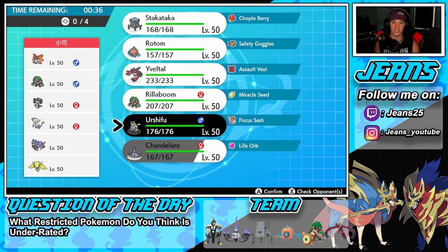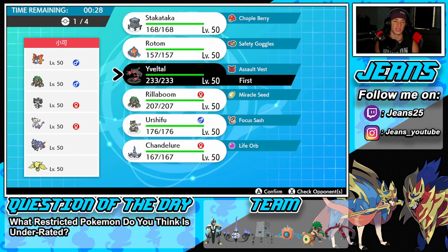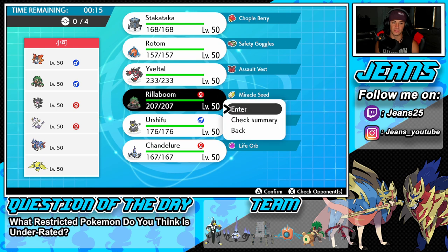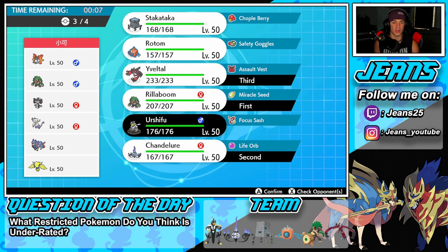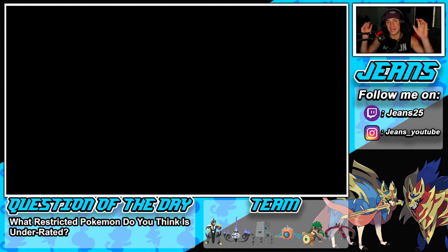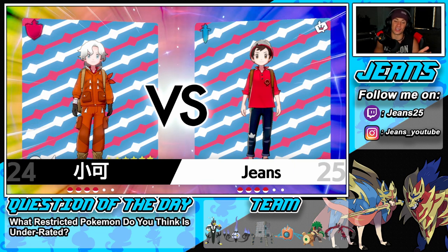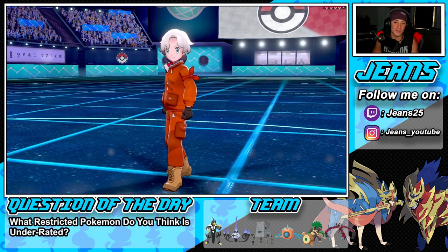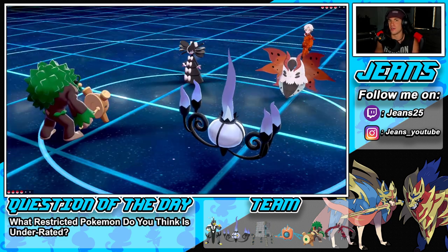He doesn't have Tailwind but he does have Fake Out. I want Chandelure somewhere on the team, same thing with Urshifu, but I think I'm going to lead Chandelure in case he leads Zacian — though I'm scared of Regieleki too. I'll go Chandelure and Rillaboom, with Yveltal in the back and Urshifu as the final Pokemon. For the question of the day — out of all the restricted mons allowed in Series 10, which one do you think is the most underrated? For me, maybe Ho-Oh or Palkia.